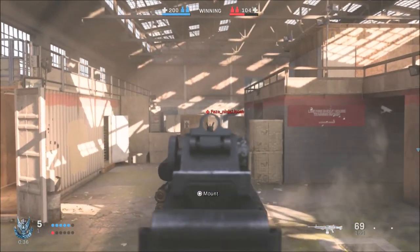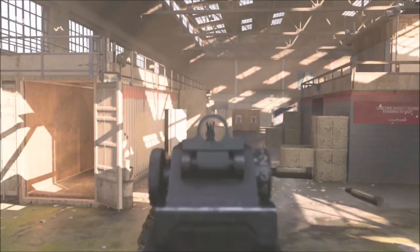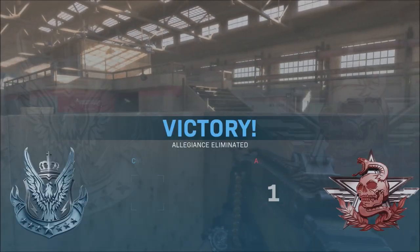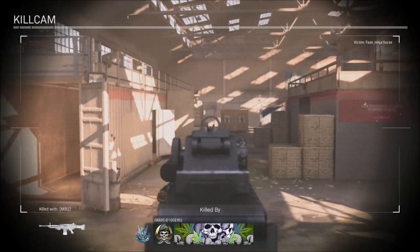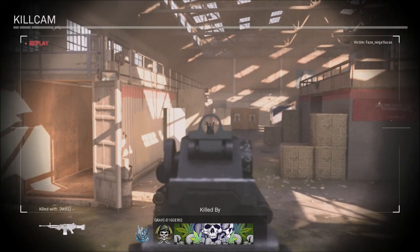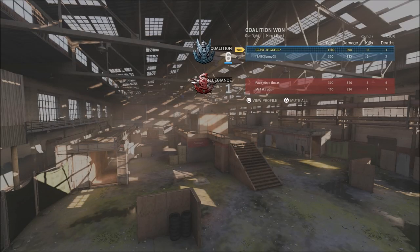Last but not least — these rounds are not long, and if it comes down to the end of the timer there will be a flag in the middle of the map that you have to cap. It only takes a couple of seconds, so make sure you're either capping the flag or watching it so you can stop the enemy. Keep in mind that if it's a one-on-one and no one caps the flag, the player with the most health wins — so you have to decide between playing for damage or going for the flag capture.